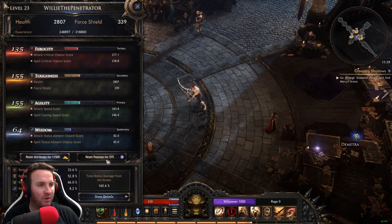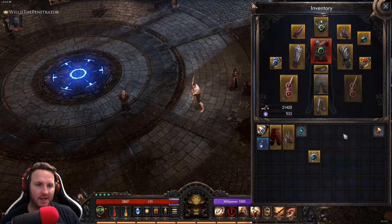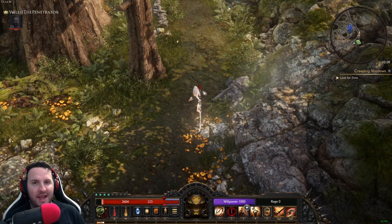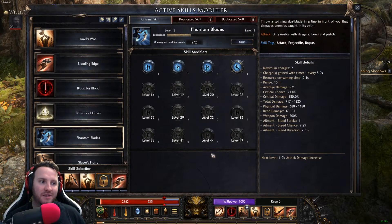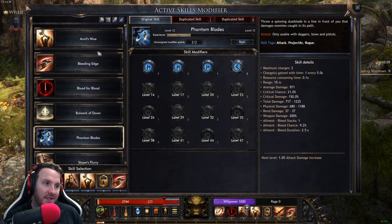You can reset your passive points by spending affinity. To get affinity, you basically need to get Enerax — the skill books that drop — and come here to sell them to the archivist, and you gain affinity that way.